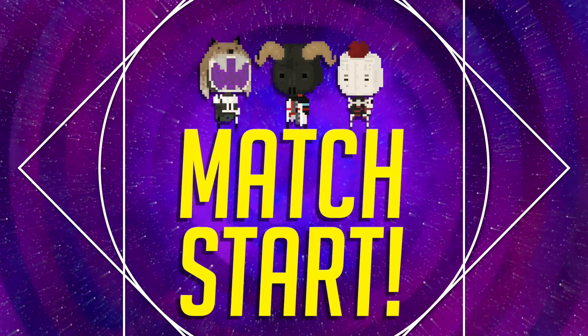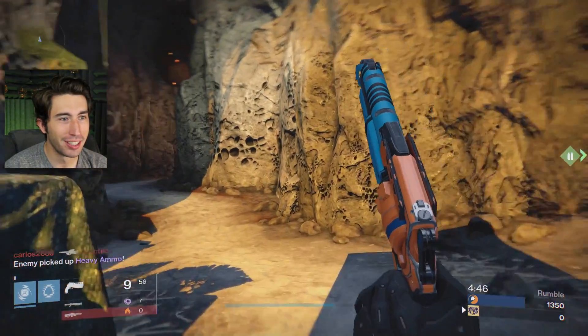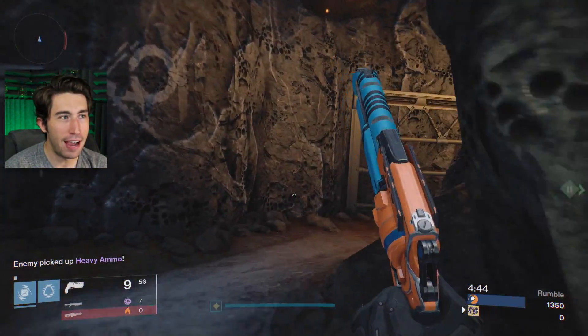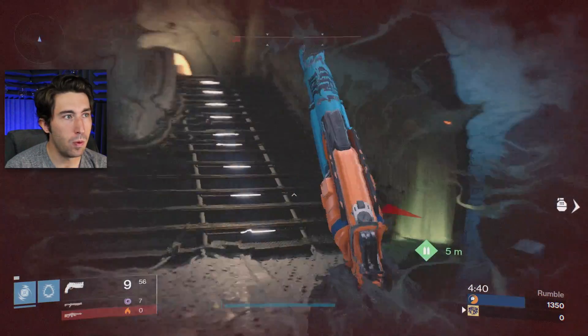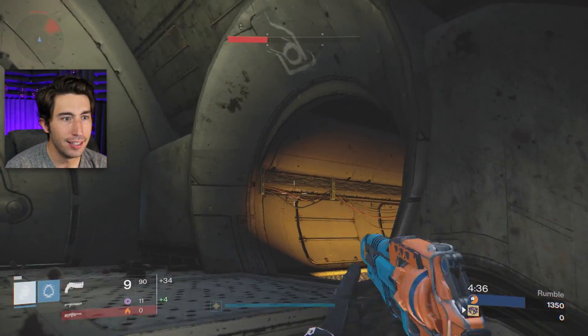All right, dropped in a rumble match but we're losing by a ton. Can we make the comeback? We got 25 kills in four minutes. Okay, this is nice. I'm trying to get Gjallarhorn right away. Noble.